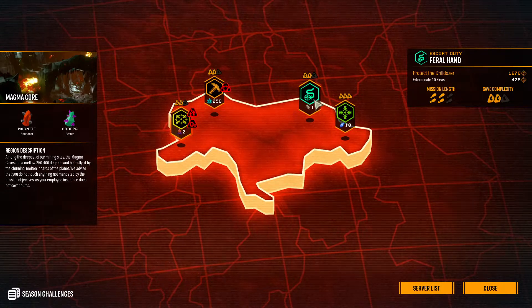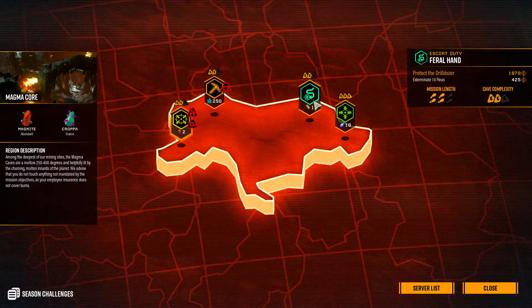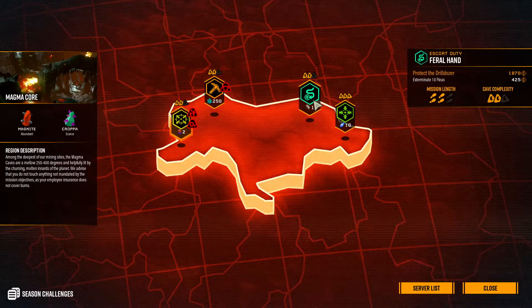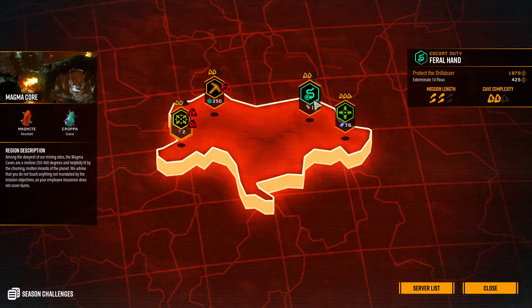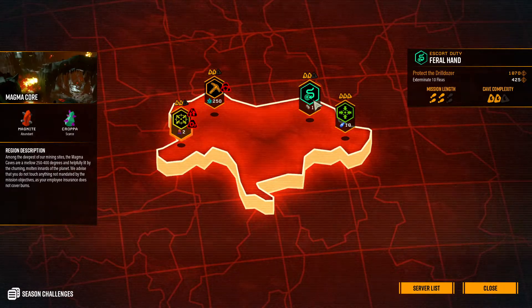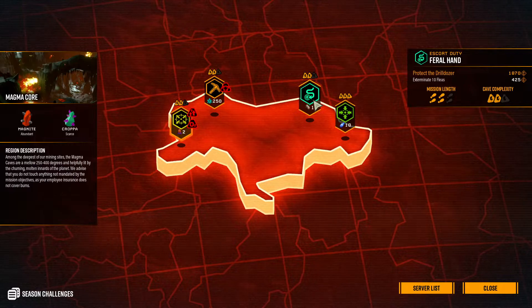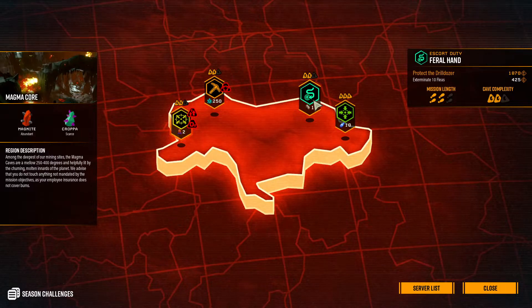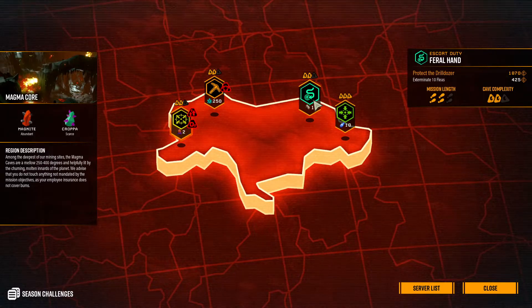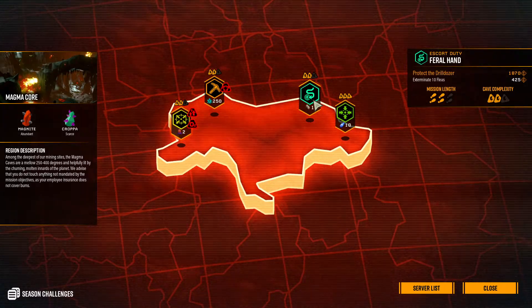This symbol right here — this little squiggly line — is an escort duty mission. What is an escort duty mission? Escort duty is where you follow this thing they call a drill dozer. It's like a car or vehicle that drills through dirt. It goes pretty slow, and it's got a couple parts in it. When you first spawn into an escort duty, it's pretty quiet and light. There might even be a couple of minerals in the first area — some nitra, or whatever it might be.